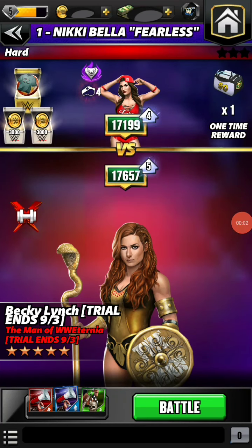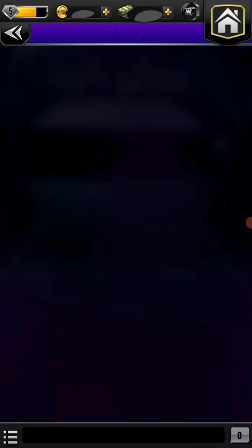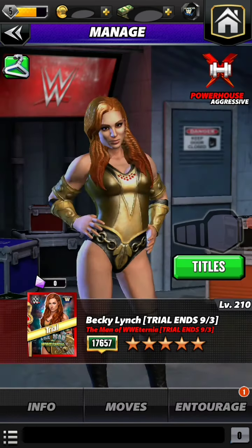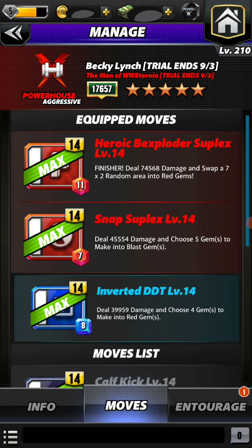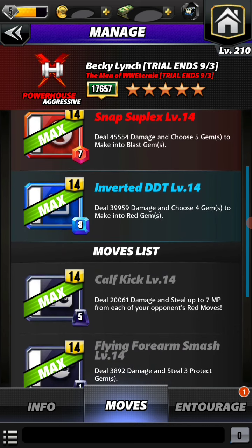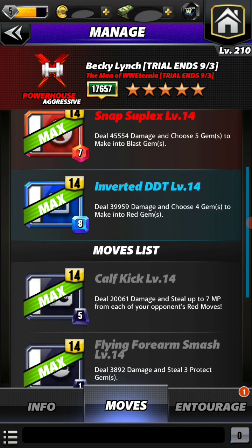Hello champions and welcome back to another video. Today we're gonna do a gameplay of Becky Lynch — she's a trial superstar. We're choosing two red movesets: heroic exploder suplex and snap suplex, and a blue move that is inverted duty.